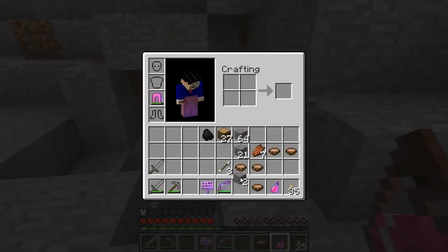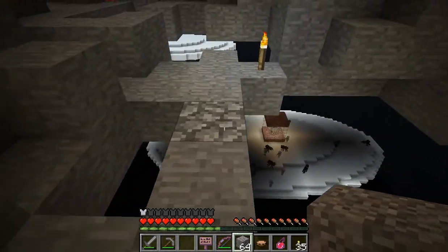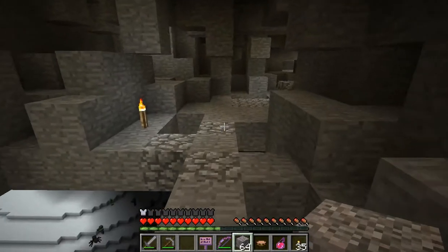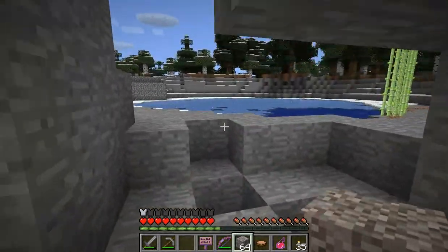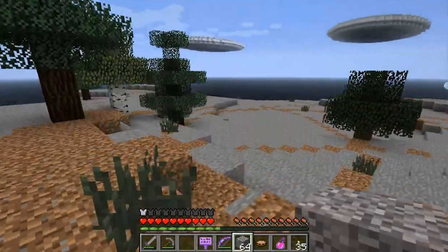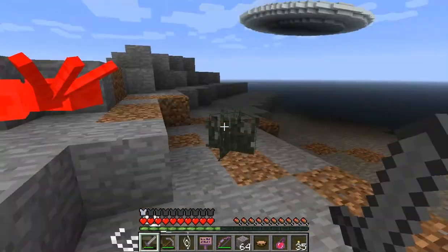Now we can use our gravity blocks to make our way down there and see what we see on that little floating island. It's very, very dark down there — that is one thing I was not expecting. There's a chest over there and a ton of mobs. I'm going to see if maybe I can go down from a better angle. And I'm definitely not going down until I sleep over here, because I don't want to make that run back in case I die. Hello, Mr. Spider — I'm going to kill you. Take your string.